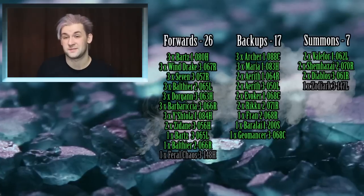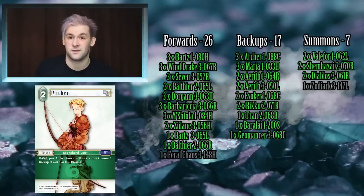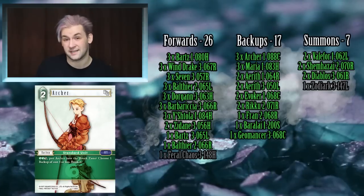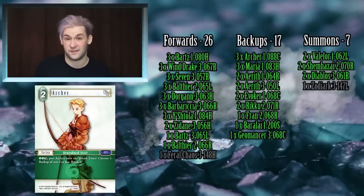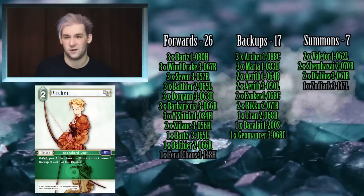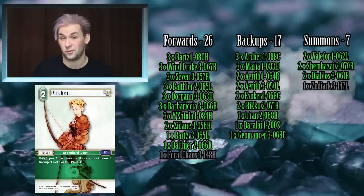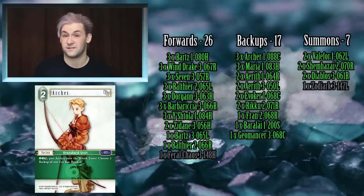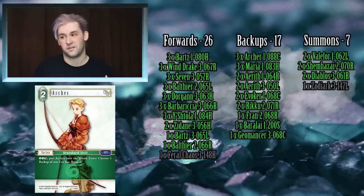Moving into backups: the first backup for any wind deck in my opinion is Archer, especially in a deck like this. Nobody really runs protection against Archer anymore like Yugr'am, so you're pretty safe. Three copies of Archer as a two-CP unit that can remove itself for an effect that benefits you greatly — it goes in here straight away. It's one of the first things to bear in mind when playing a chip damage deck like this.